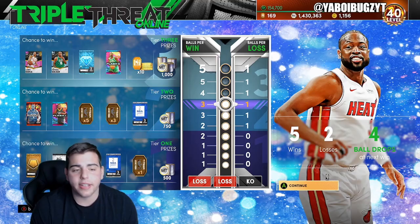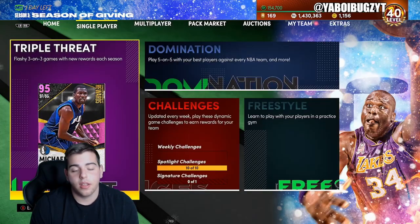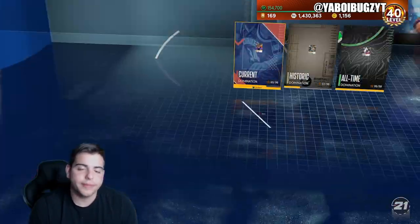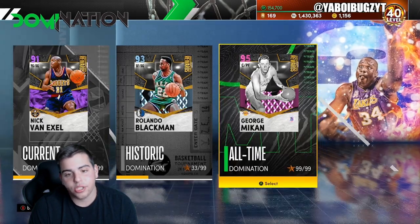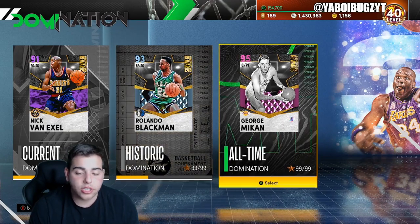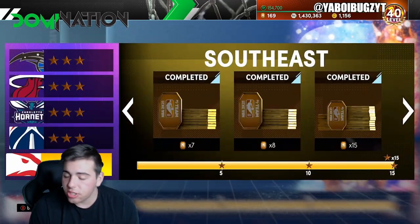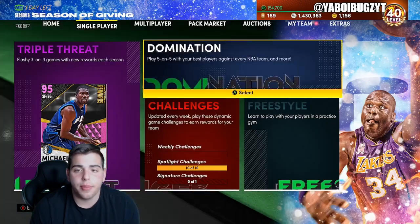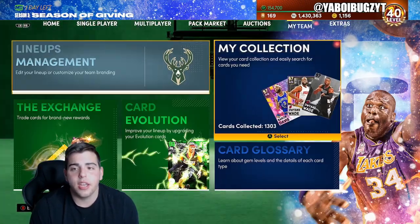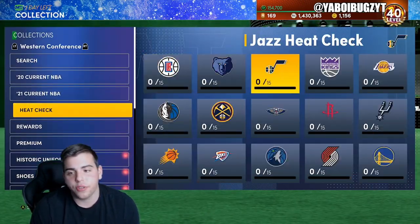Best way to get tokens, in my opinion — this one hurts. Best way to get tokens by far is domination. I hate domination with all my heart. Supposedly they're dropping a new domination. This is pre-recorded, but most likely going to drop a new domination. This is definitely the best way. If you want to use MT to get more tokens, it's definitely heat check.